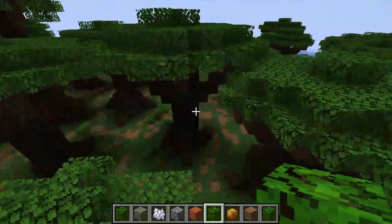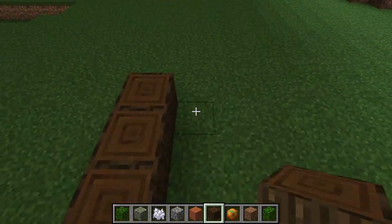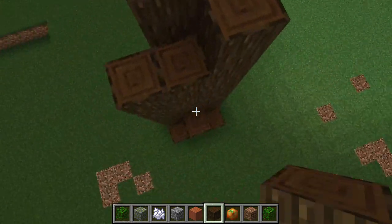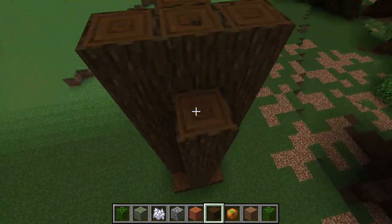Now I will show you guys how to build the custom dark oak trees seen here. I start with a stump in the ground again, and then bring it up around 12 blocks — or somewhere a bit less than 12 blocks, if I remember correctly how I did these.